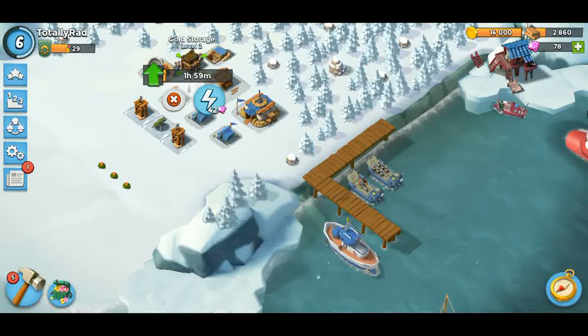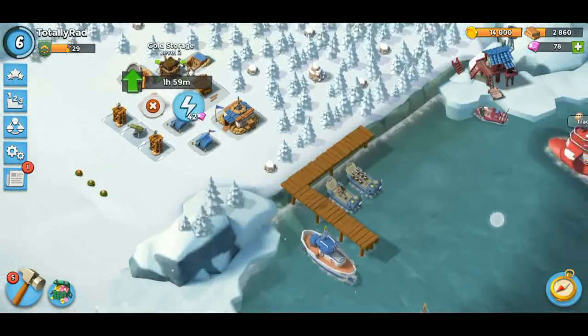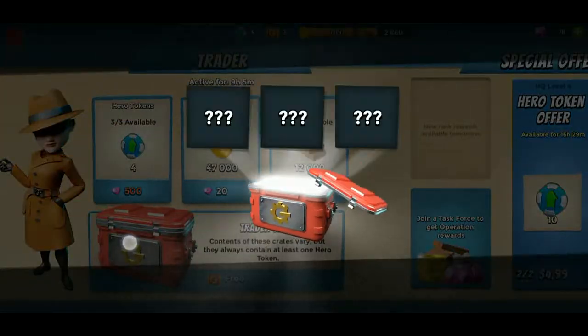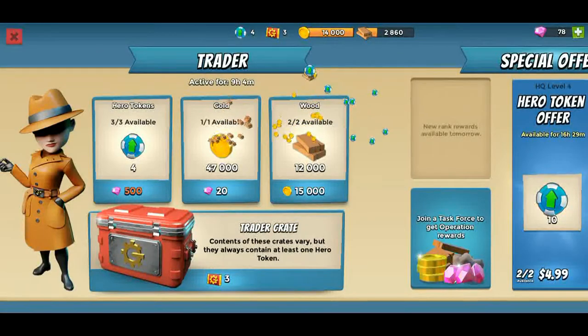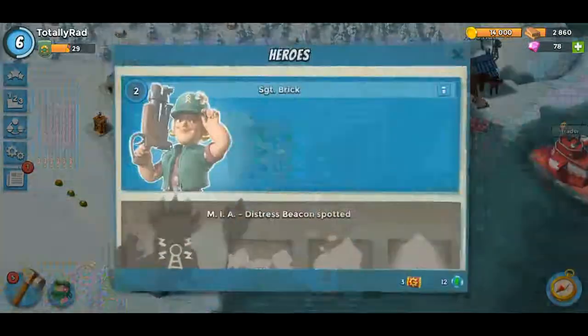I can't really do anything with the headquarters until it's level nine anyway, so no qualms there. I'm not exactly sure what to spend my gold on. Oh, I get a free crate — that's kind of cool. Wow, that's a lot of resources, holy crap! Woo!